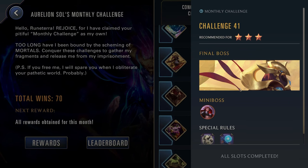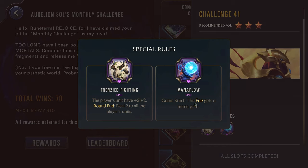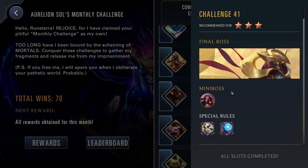Challenge forty-one, three stars — Azir and Katarina. Both very early aggressive units. They get game start the foe gets an extra mana gem, so they're even stronger. But you get Frenzied Fighting: the player's units have +2/+2, round end deal two to all the player's units. So try to be very aggressive and just take down the enemy as fast as possible. If you have a three-star Darius, he could be pretty solid here. Could also go for Kayn, Garen, or Tahm Kench — all those more brawlery bruiser champions, really good for the Frenzied Fighting. Just try to end the game as fast as possible and focus on killing their Katarina as well as their Azir.